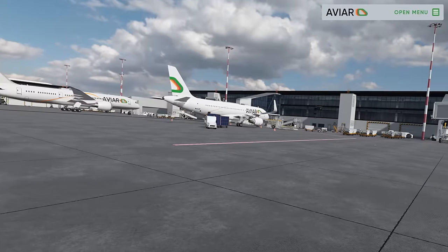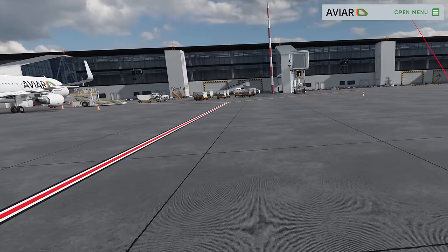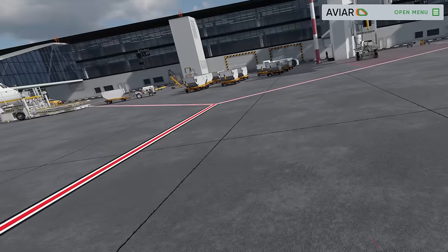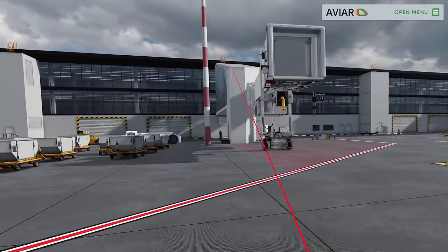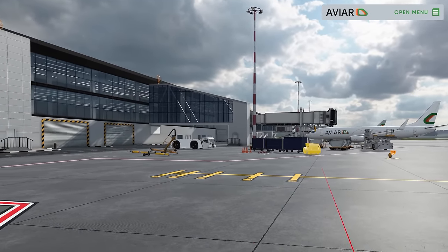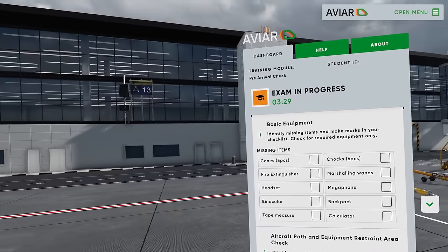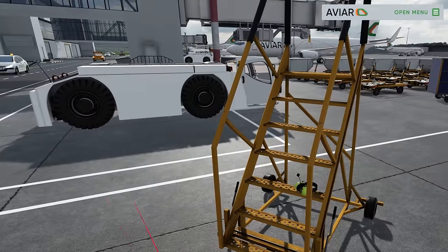I see a piece of paper over there — might be a ULD tag, or something. ULD meaning unit load device. Yeah that looks like a ULD tag. There are a lot of acronyms in aviation — if I say one I try to explain what it is. That tug is running, isn't it? I don't think you can have a running tug nearby. Let's have a look at the menu. I didn't see any marshalling wands over here — we have no wands out here, dude.